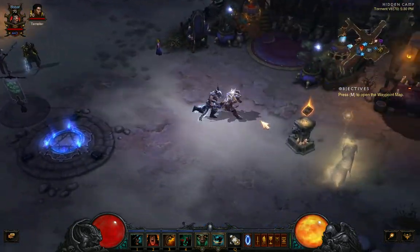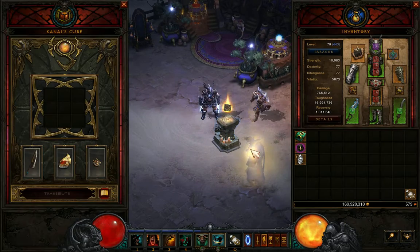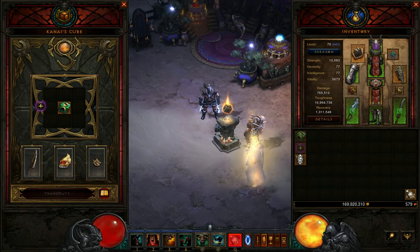What you need to do is come over here to the cube — Kanai's Cube, whatever the heck you want to call it. Take all your items, put them in. Put them in the middle, put them in the top, put them in the bottom.